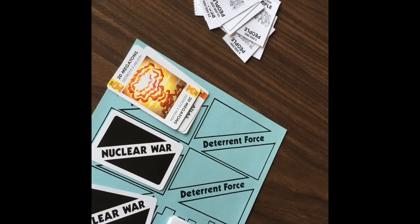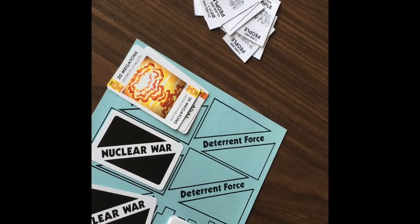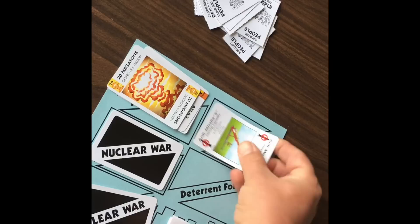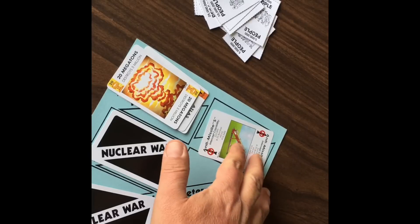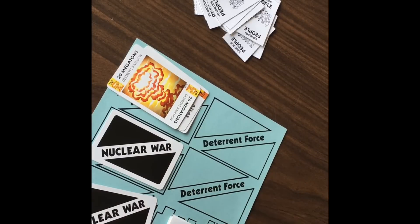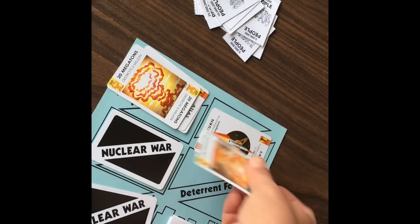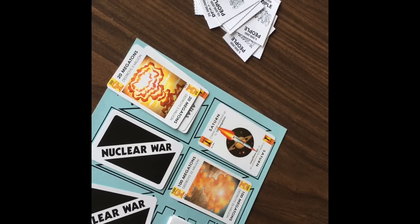There are deterrent force areas — these are optional. You can place face-up cards to deter enemies from attacking you. Perhaps you've got a really good anti-missile card and you want to discourage an enemy from launching that big Saturn missile at you. You might want to put that face up to discourage him. Also, maybe you've got the Saturn missile with the big 100 megaton warhead — you can put those face up and let anybody know that that may be what's waiting for them if they mess with you.